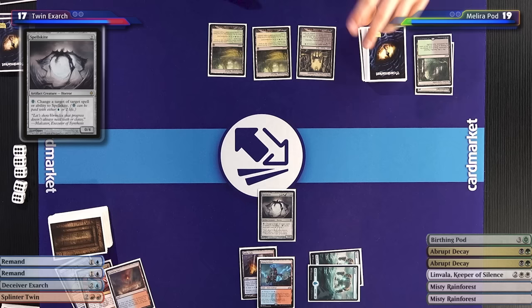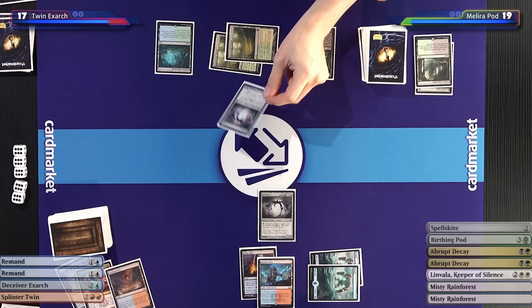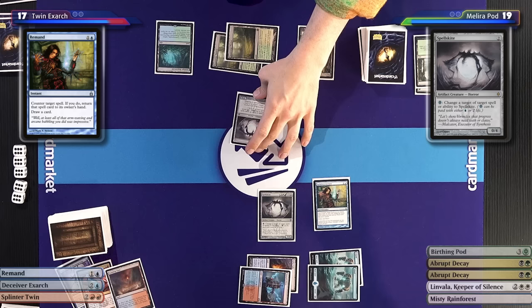I'll draw for my turn — such a good time. Speaking of crazy days of Modern, I'll play this Misty Rainforest first, pay two, and play my very own... Hellspark Elemental. That one kinda sucks. I will have to Remand it. Casting Remand — oh, this feels so good. I get to draw a card, it goes back in your hand.